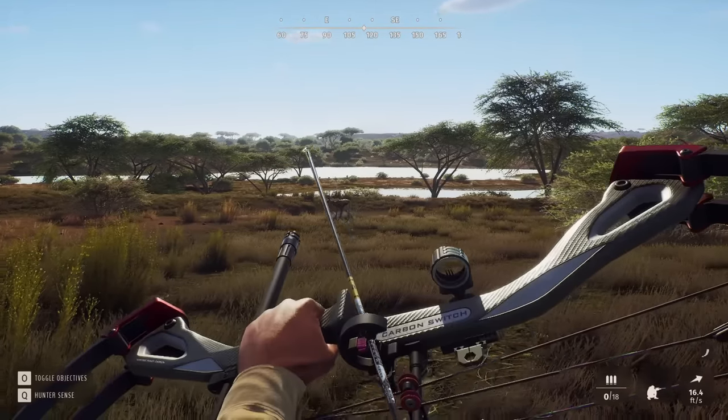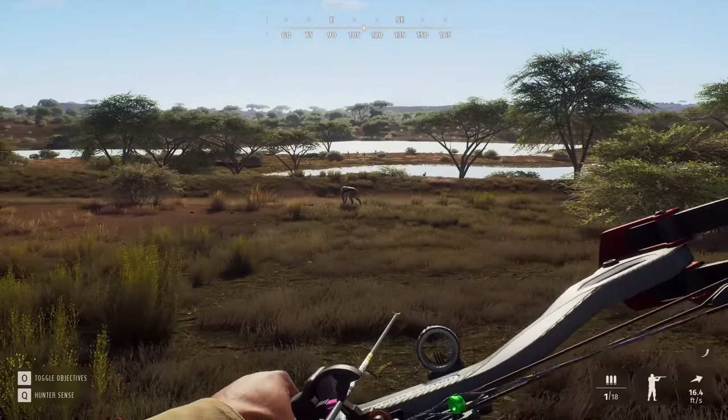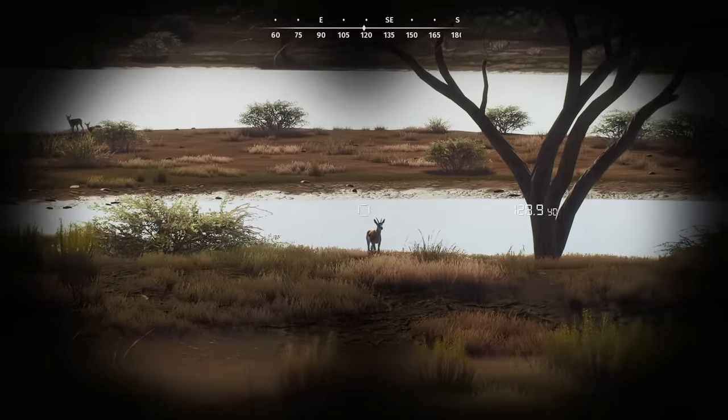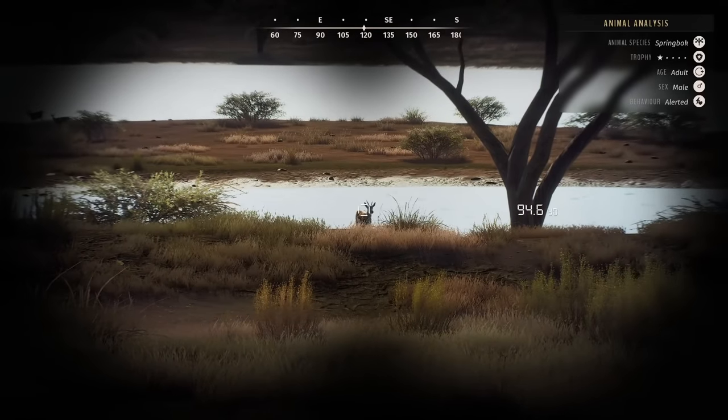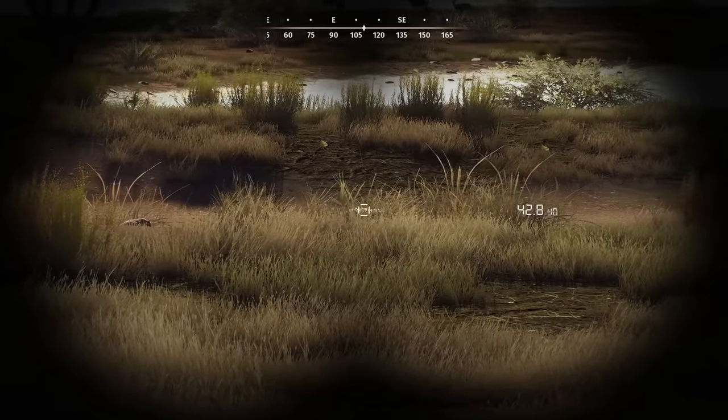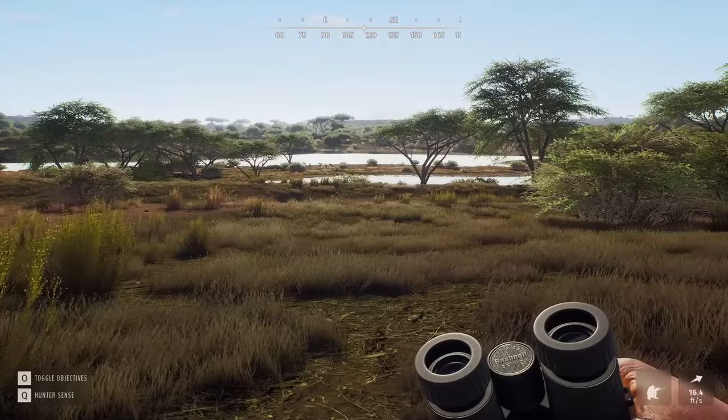That looked good, and it looks like he's stumbling already. So it looks like our first shot's gonna be a kill shot. The other cool thing now — the way that the bows work — these Springbok, they're alerted, but they're not just gonna immediately flee, because this guy only ran maybe 10 yards and went down.